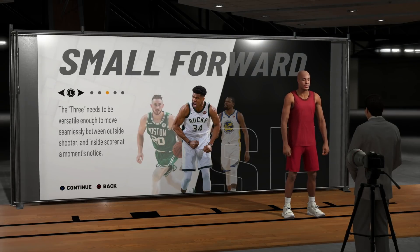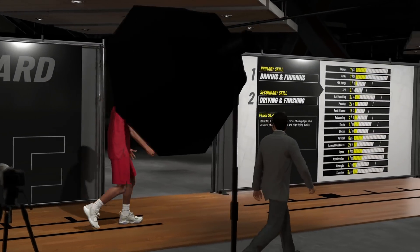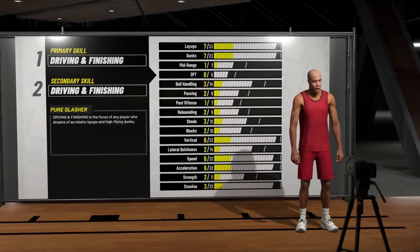In 2K, just by your height and wingspan, you're able to play godlike defense — it's wild. You're tall, you've got some arms, and you can play defense. This is going to be a pure sharpshooter, so they can't really play much defense unless you know what you're doing. We're going to choose the small forward position — pretty much a pure stretch four but a little bit faster.